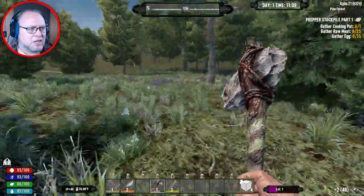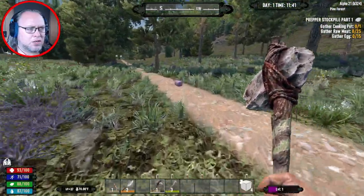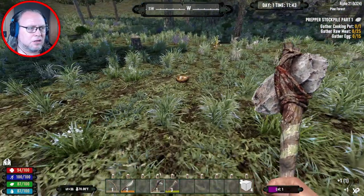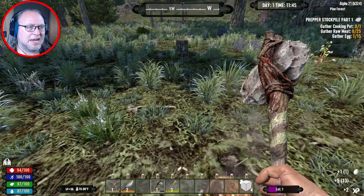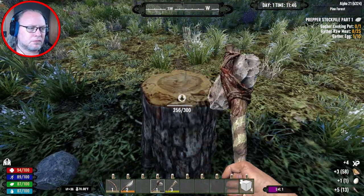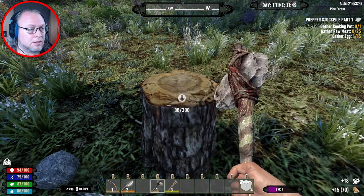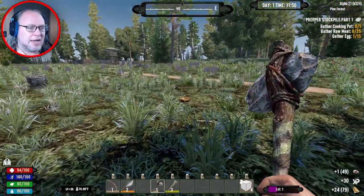All right, I don't see what I need here. Moving on. There's another place down the road — it actually looks like there might be a town down there. This is one of the smaller maps because I didn't want a huge area to explore. Any honey? No. I didn't want that anyway.